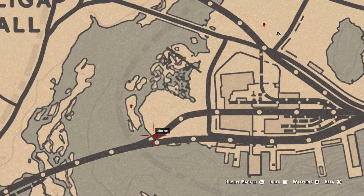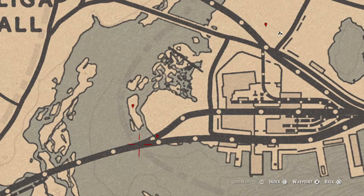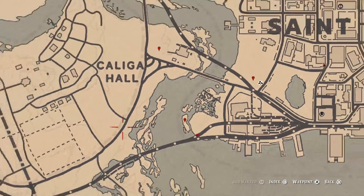The next marker is another Antique Alcohol Bottle — a London Dry Gin bottle. It's in a train cart: specifically the second cart. If you're coming from this direction, hop on top of the first cart, jump inside the second cart, and the bottle is in the corner. Grab it even if you don't need it.